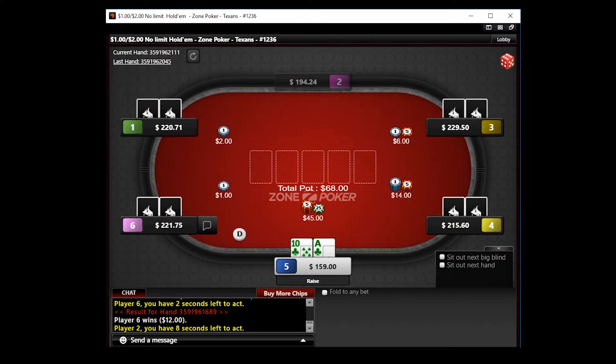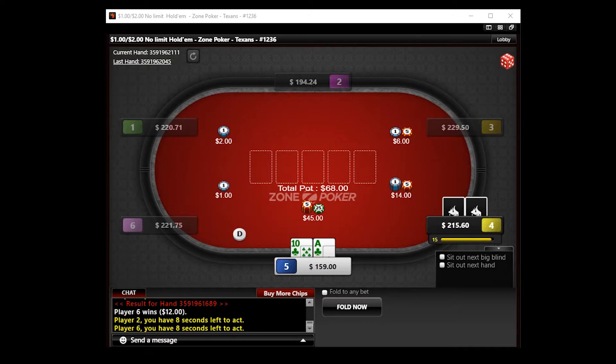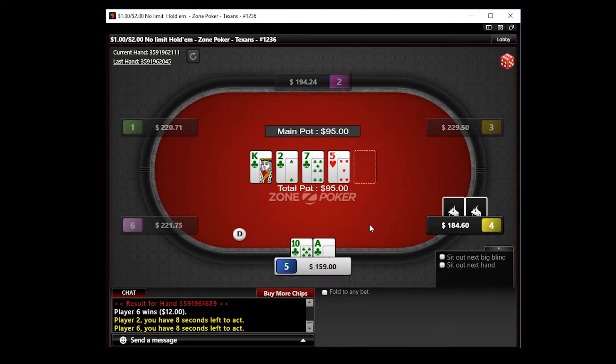On the right we decide to cold four-bet ace-ten of clubs. I wouldn't do this very often — I do it very infrequently. I decided to do it here because player four uses a smaller three-bet size, which generally means they're a weaker player. Player four should be three-betting to at least eighteen dollars and I expect them to just rip it with all their good cards. However, they decide to flat. Because we flopped the nuts I prefer to check and trap — I don't think player four has ace-king, as that should be getting it in pre. Player four then ships it and actually does show ace-king, so we trap ace-king.